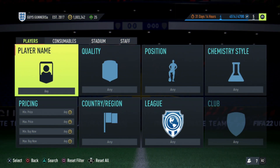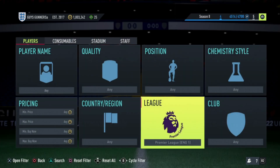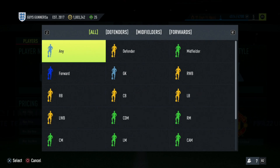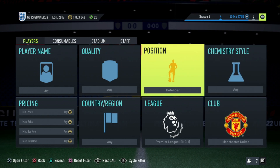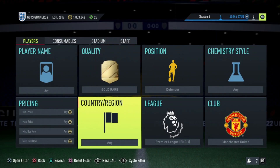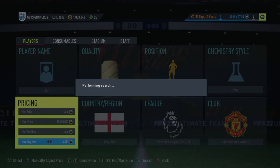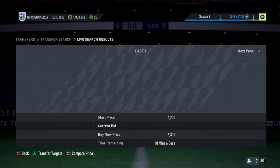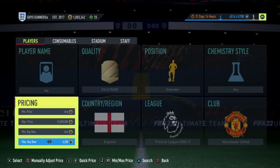Once you have used the low-budget trading methods to build up your first 10,000 to 20,000 coins, this is where we switch on to some more active trading filters which can make you even more coins. Preferably, what we are looking for with these filters is gold rare cards where more than one card can pop up. A good example will be the English Manchester United gold rare filter — set the league to Premier League, club to Manchester United, position to defender, quality to gold rare, and country to England. You would then find the cheapest buy now of these cards, which currently for me is going to be around about 6.3k.